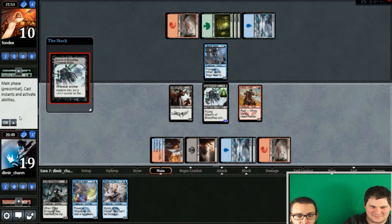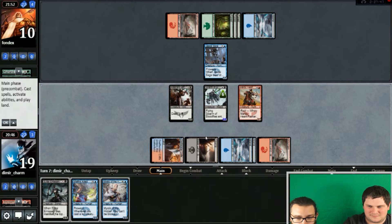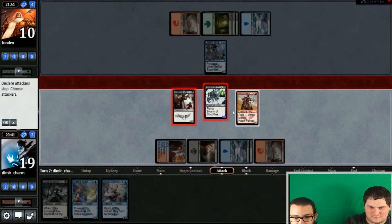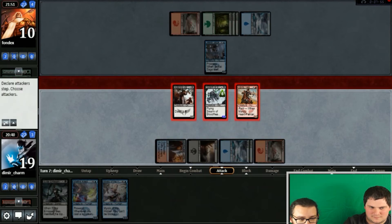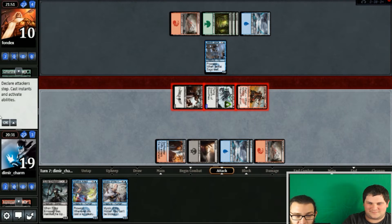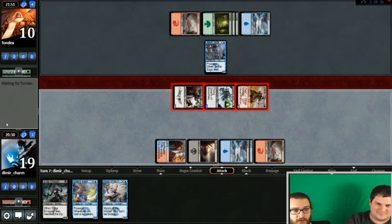You're gonna have to chump block here or you're dead. And in fact you're taking eight, so you're basically dead anyway — you're gonna draw a card and make Blood Flies bigger, and it's just gonna be beautiful. That is exactly the word I would choose to describe this. And you know what, this is exactly why Grixis is the best color combination — fact.